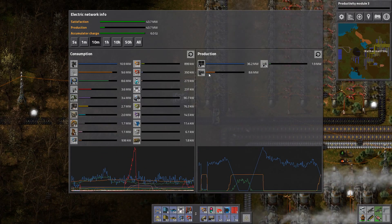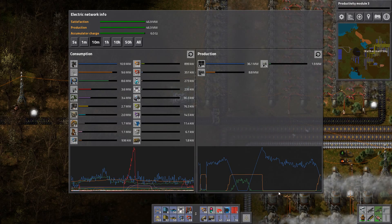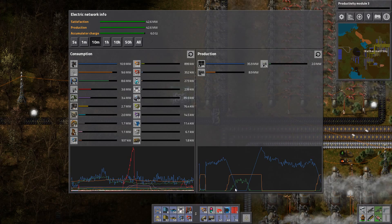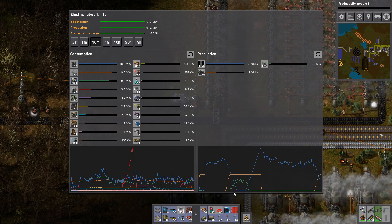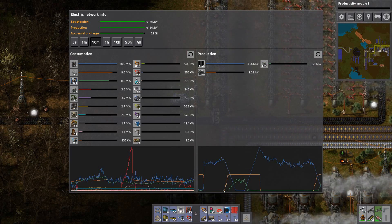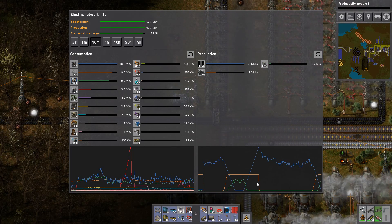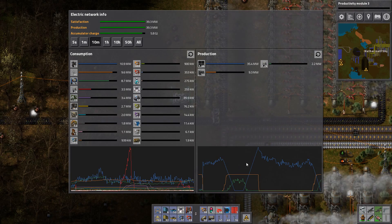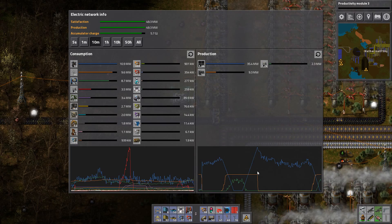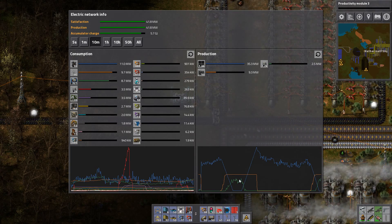What the game does is, if you look at the night graph right here, it shows basically solar energy dipping downward at night, as it should, and steam engines are running at full blast, whereas accumulators are only making up the difference. Now I don't know about you guys, but I have those accumulators there for a reason. I want them to power the entire factory through the night. So what I want to do is turn off steam power at night unless the accumulators are below, say, 5%.